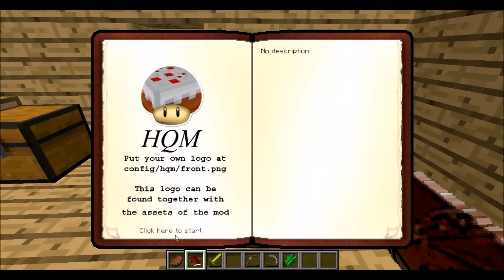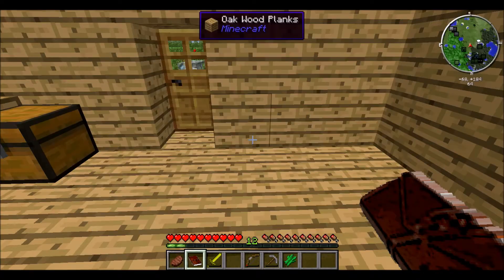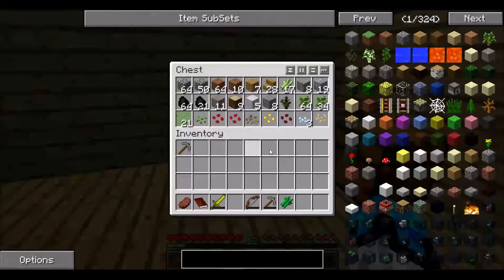Right now we're going to try and finish this quest. So we go back to the quests, open this up again — basic gear. Once again, I need an iron chest. I don't know how I keep on forgetting that I need that.